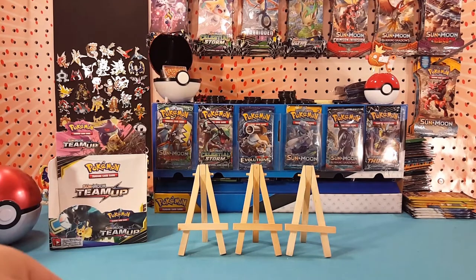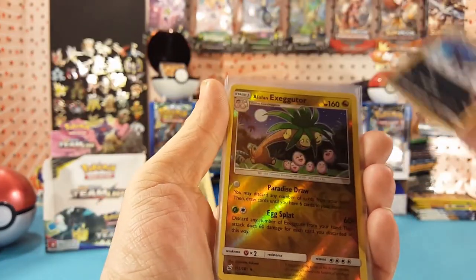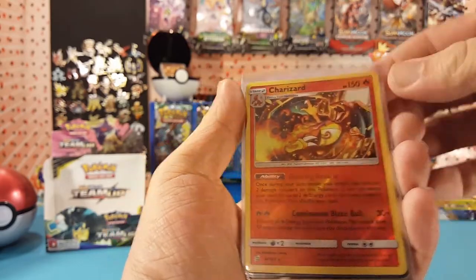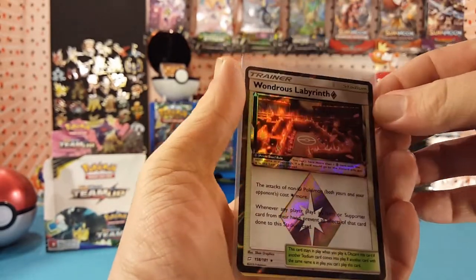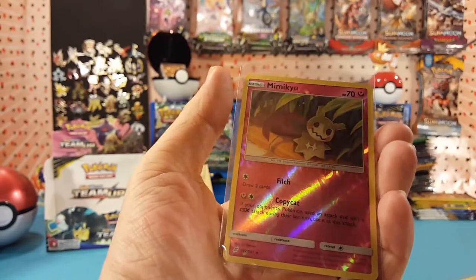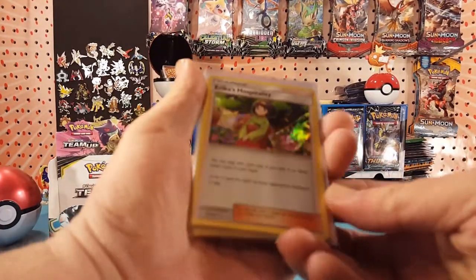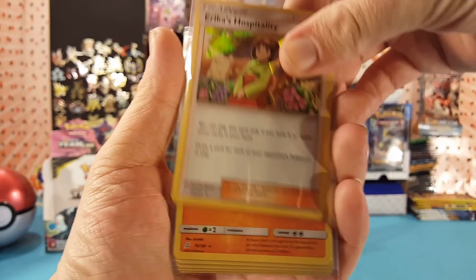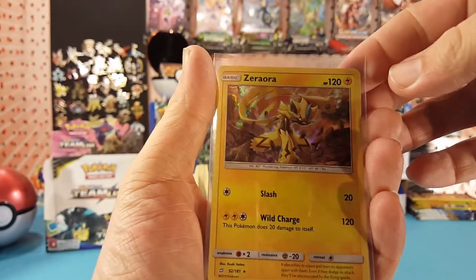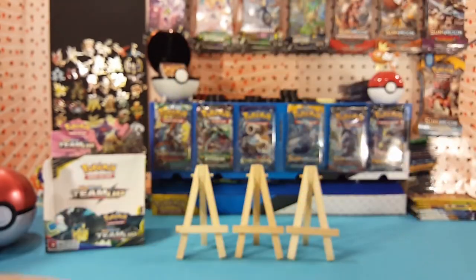Starting off with the reverse rares, I pulled a Miltank, Alolan Exeggutor, Parasect, Charizard, Wondrous Labyrinth Prism Star, Erica's Hospitality, and Mimikyu. And in the holos: Erica's Hospitality, Amistar, Absol, Zeraora, and Gyarados — and the Lugia, yes!